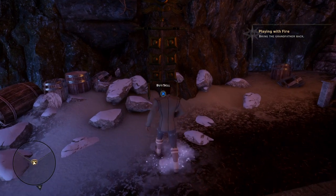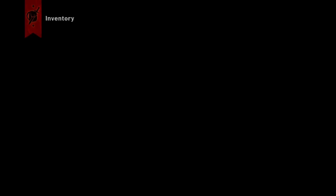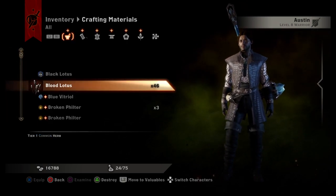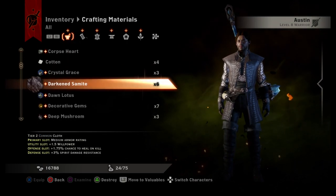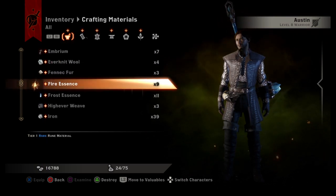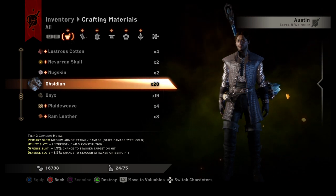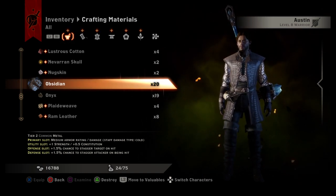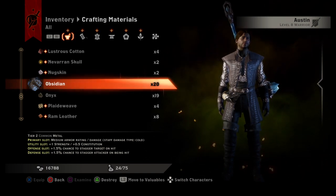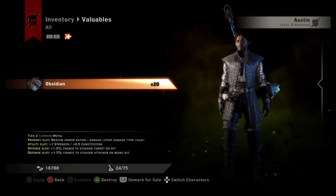Get to a place where you can sell your stuff, like this here. I'm going to open up my inventory, go down to crafting materials, and find a crafting material that sells for a lot. Right now the most I have is Obsidian down here — that sells for seven gold each, and I have 20 of them. I'm going to hit L2 and this will move it to the valuables tab. Go ahead and do that now — it is in our valuables tab, right there.